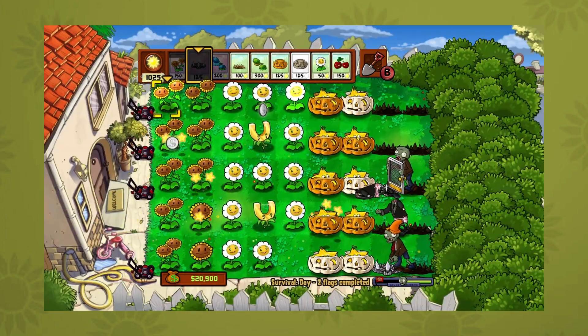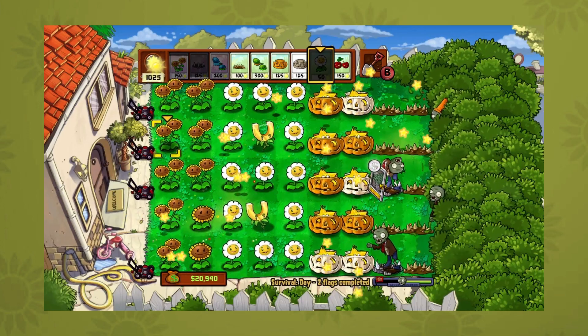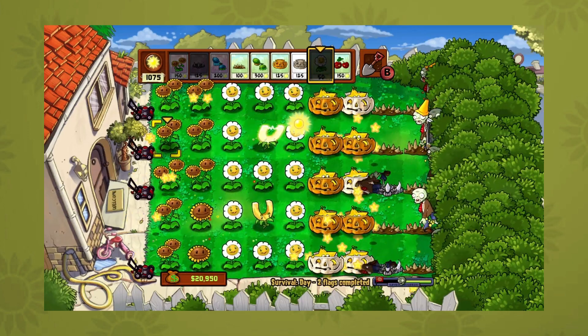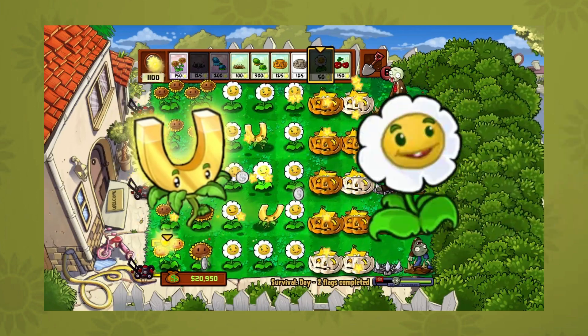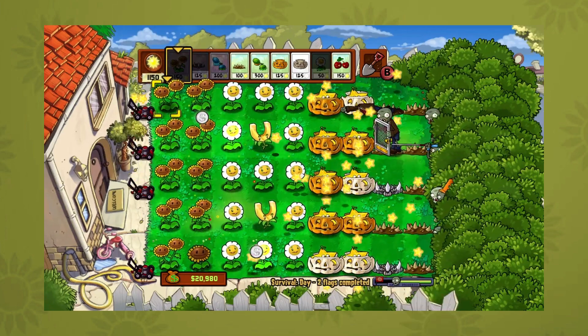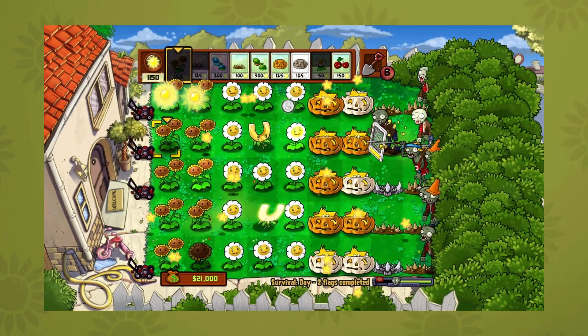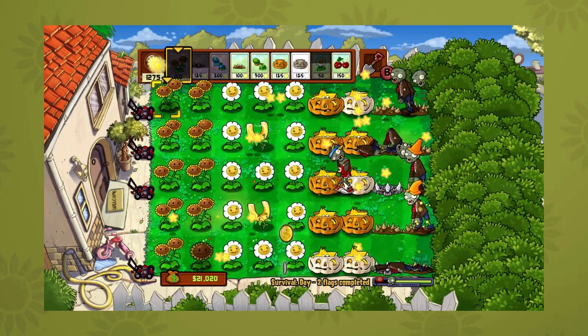So what about Survival, you might be asking? Well, it depends — and what it depends on is if you pick another plant: Marigold. If you haven't gotten the idea yet, Gold Magnet's entire usage is pretty much based off of Marigold, which is basically another gimmick plant. It's a very sad state of affairs, considering that you need to bring a gimmicky plant into a level just for another, even more gimmicky plant to get any usage whatsoever.